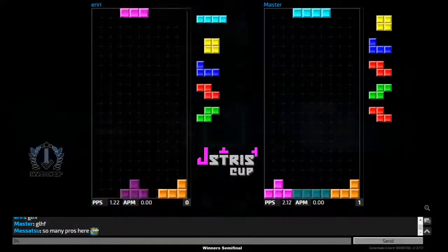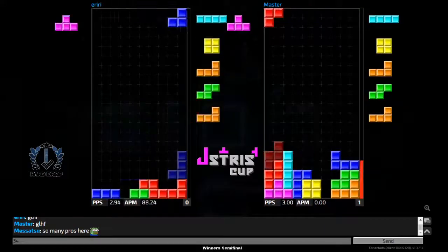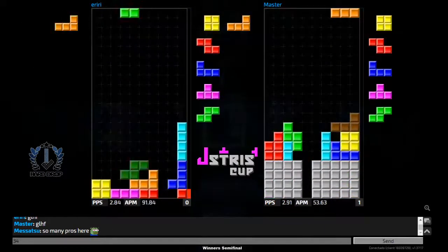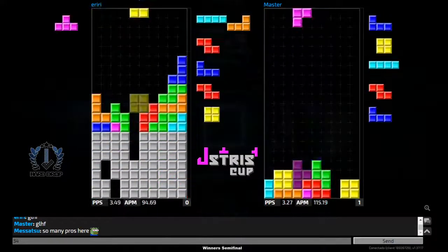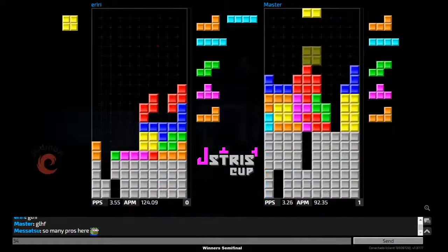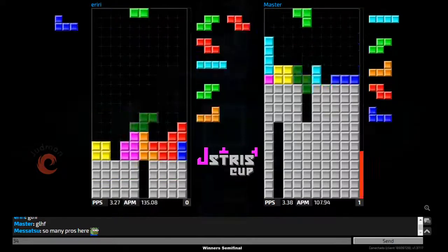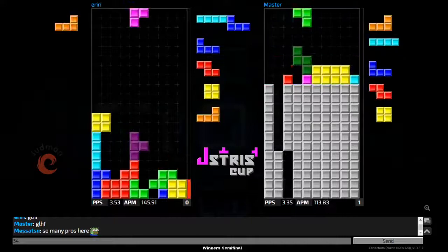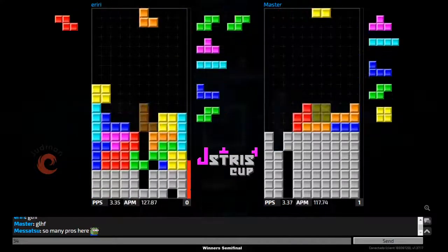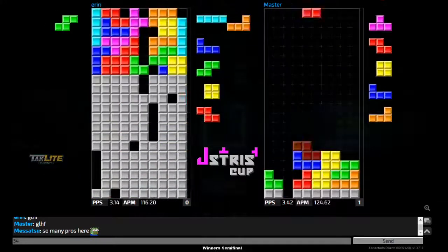We see the TK variation come through from iriri, and master with a 5-4 stack right now. Master getting that back-to-back tetris as well, but iriri is able to cancel out and just get to the bottom of his board so easily.